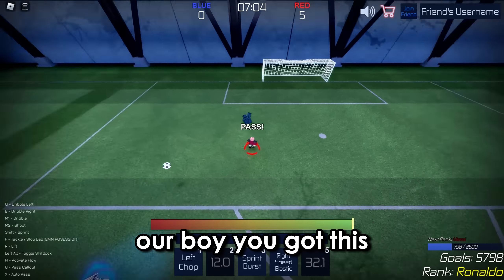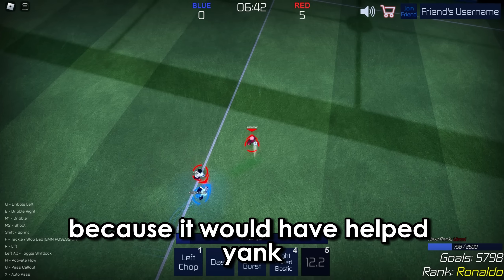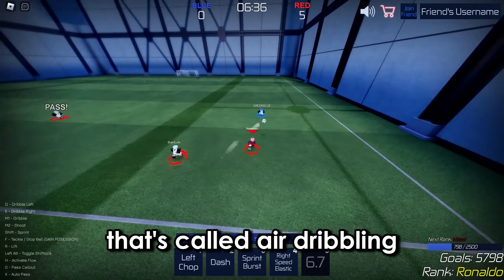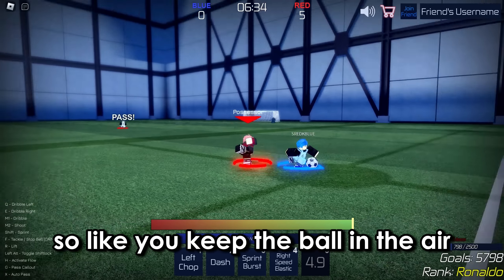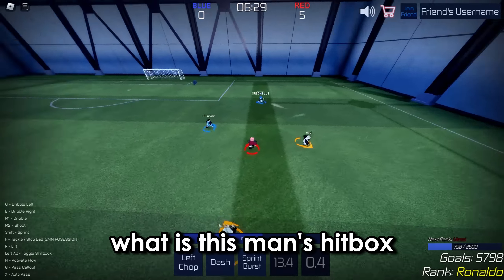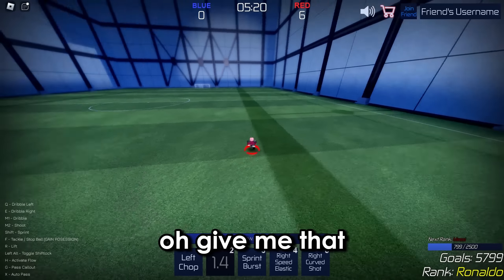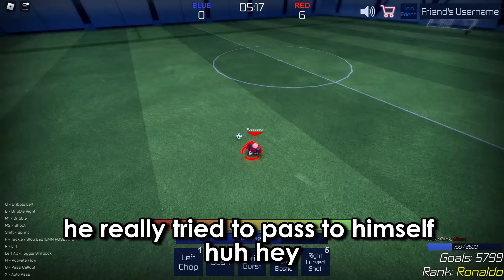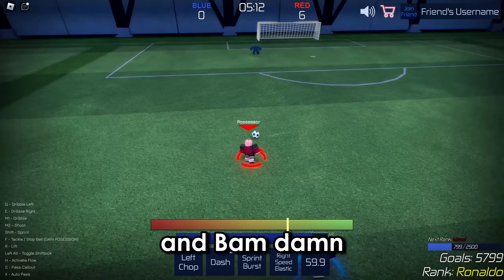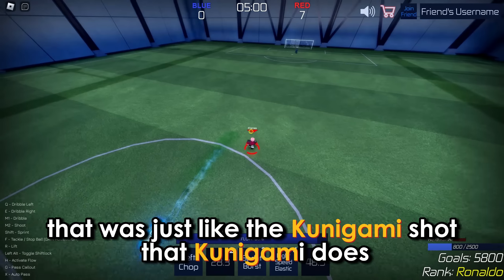I was going to try and support him with that because it would have helped. That's called air dribbling — you keep the ball in the air. What is this man's hitbox? And bam, let's go! He's really trying to pass to himself, huh? And bam — that was just like the Kunigami shot that Kunigami does.